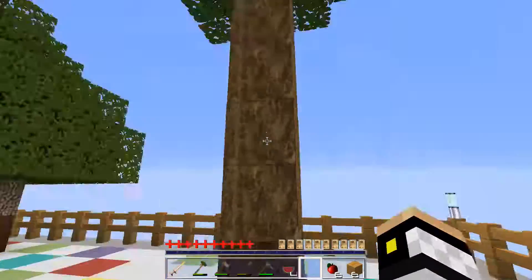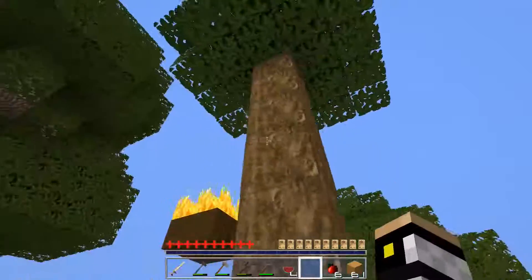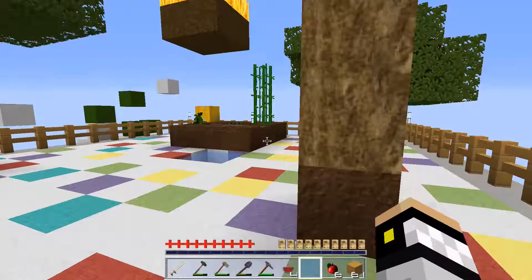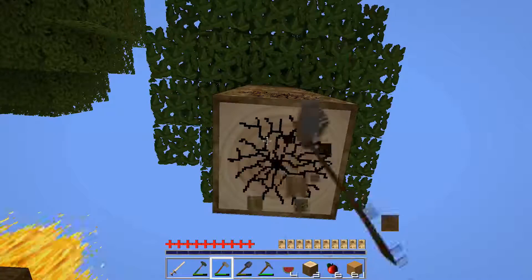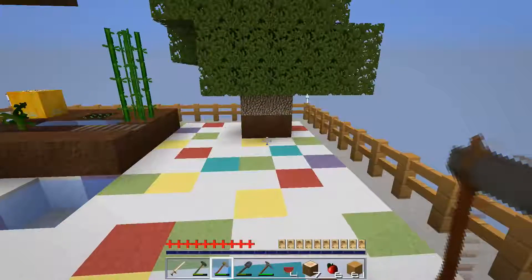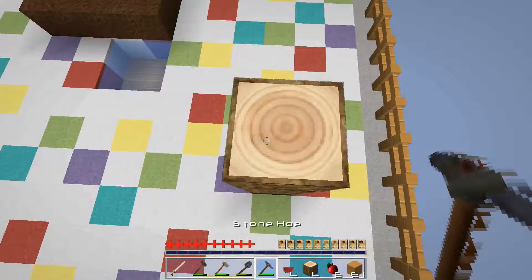And here's my jungle tree. I chopped it down a few times, but unfortunately one time I didn't get any saplings. So if I don't get any saplings from this one, I won't be doing much with jungle wood. I have a ton of oak saplings, so I can keep regrowing those — that won't be a problem.